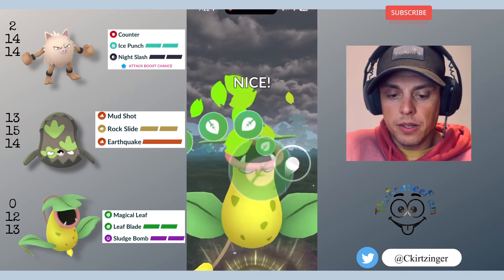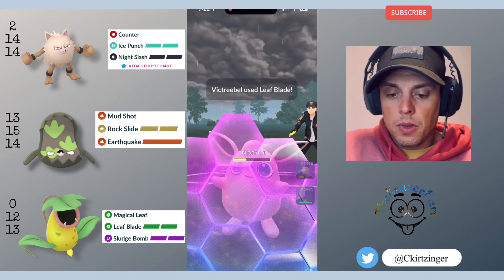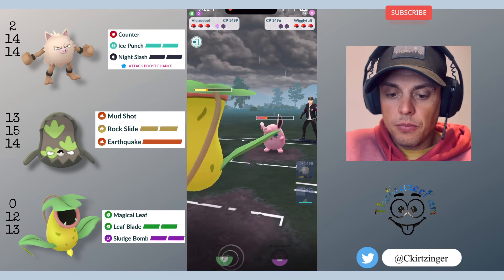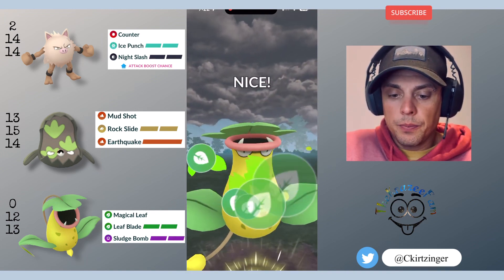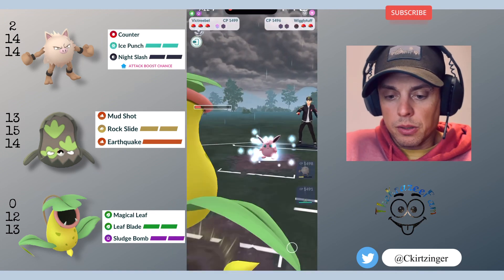So here you got Victory Bell gonna go for a Leaf Blade against that Jigglypuff, and they use their last shield. So at this point I want to throw before they get to another move, take this thing out, and then I don't bother filling all the bubbles there.